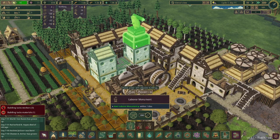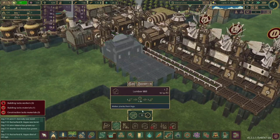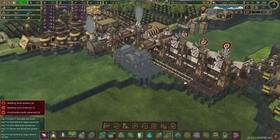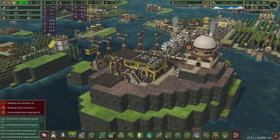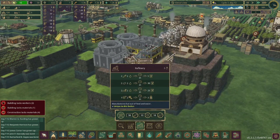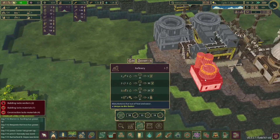And since we got a thousand science, I went ahead and got the first labor monument. This is going to reach all the beavers over here. I think we're going to do another lumber mill and another gear workshop, because these buildings only have gears and planks, and we're running a little bit low on those in this district right now. And it looks like we have just enough science to get the refinery, so let's unlock that. Since it doesn't require power, I could see where I'm placing it.